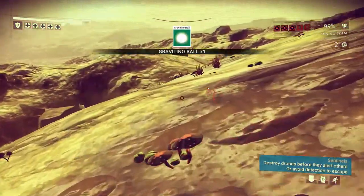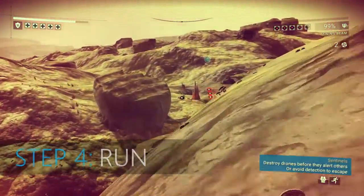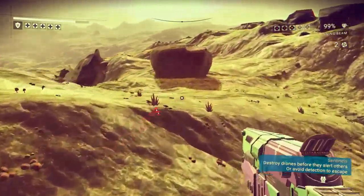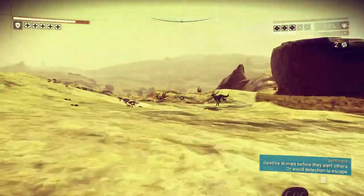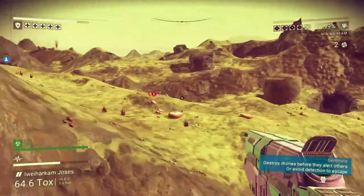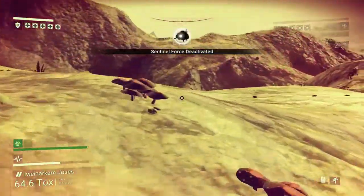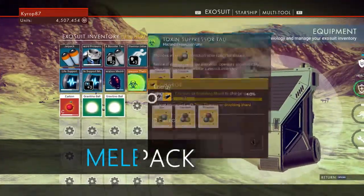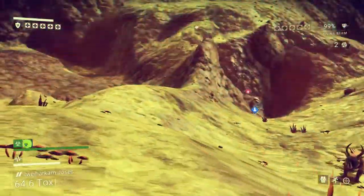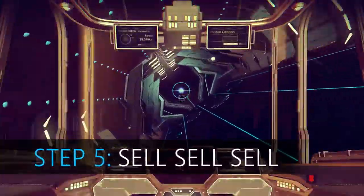Step 4: run. Once you pick these up, just run — because the planet is already hostile and you just picked up the most precious commodity on it, so the sentinels will be angry. You don't want to waste time fighting them when you could be running and picking up more material. They also drop a bunch of titanium when destroyed, which takes up precious inventory space. Use the melee and jetpack buttons one right after another, then hold the jetpack to boost horizontally across the terrain — you'll always be able to outrun the sentinels.